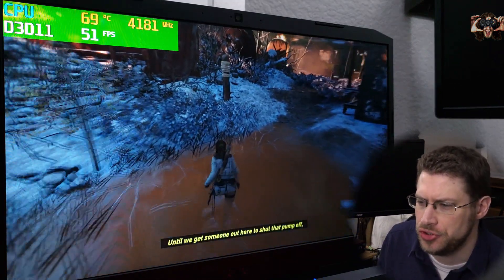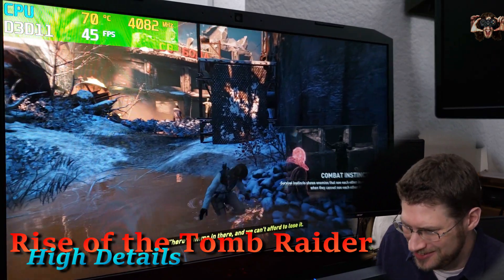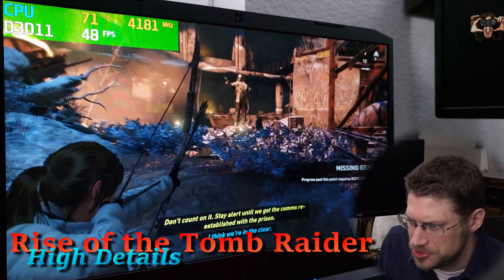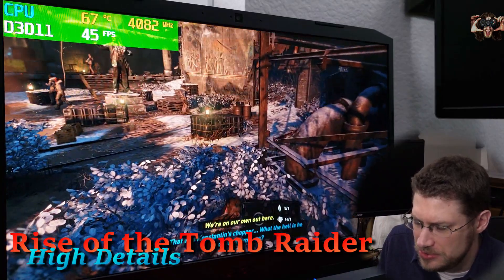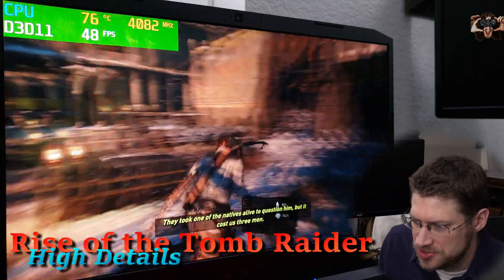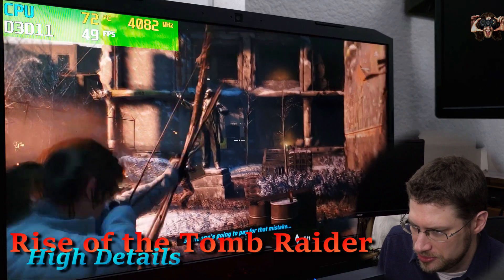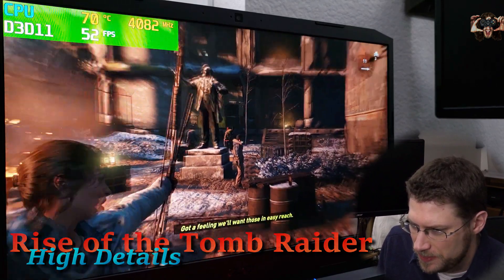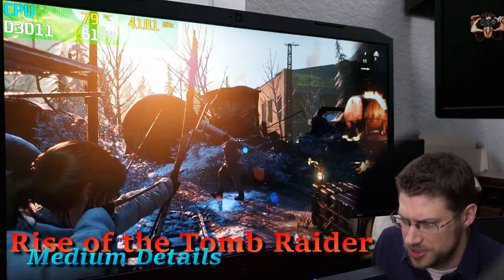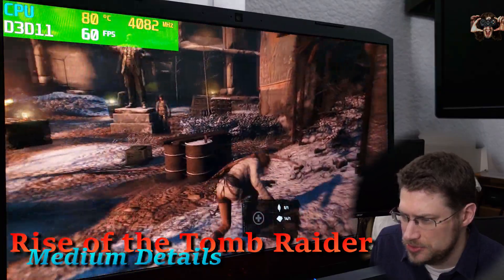Now we're playing Rise of the Tomb Raider in the high details preset. We're getting about 45 FPS in this part of the game near enemies — this must be one of the most intensive parts, especially since it involves rendering other characters. After lowering detail slightly, we're getting about 60 FPS, maybe a little bit less in most cases. Input lag is still present but we're in the bushes — very smooth panning.